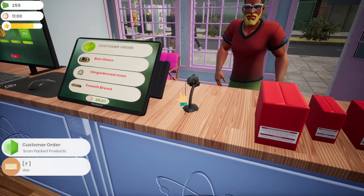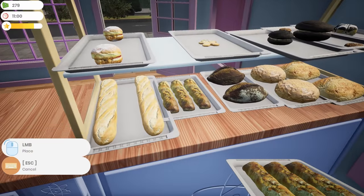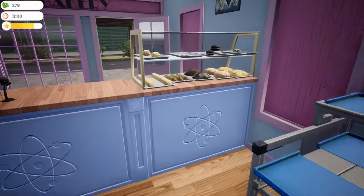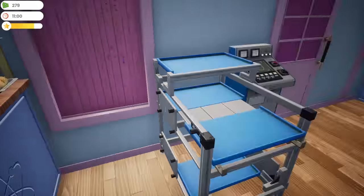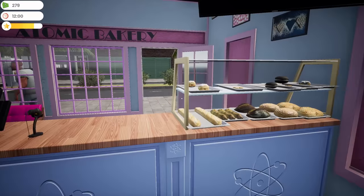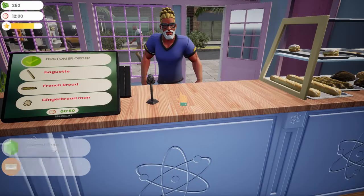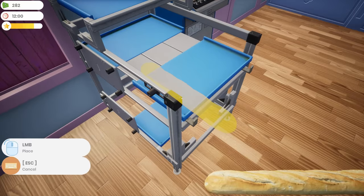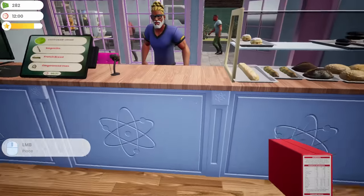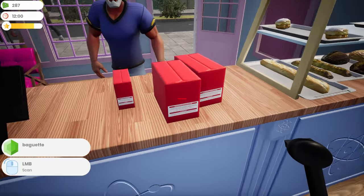Buns glaze, gingerbread man, and French bread — here is your order. The nice stockpile we had last night is slowly dwindling down. We've got gingerbread men ready — about two of each, but I don't like just having two because sometimes customers come in two in a row ordering the same thing and then you're out. Baguette, French bread — I try to remember two things at once to make it easier.